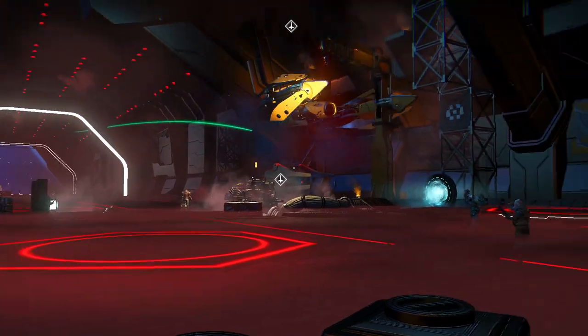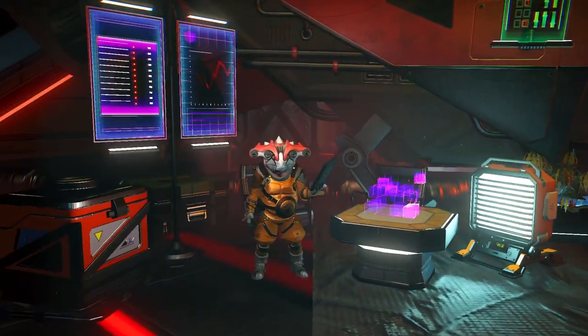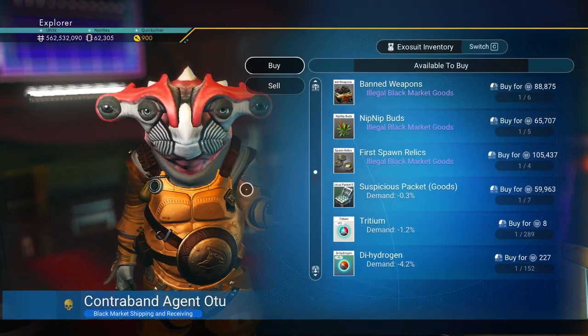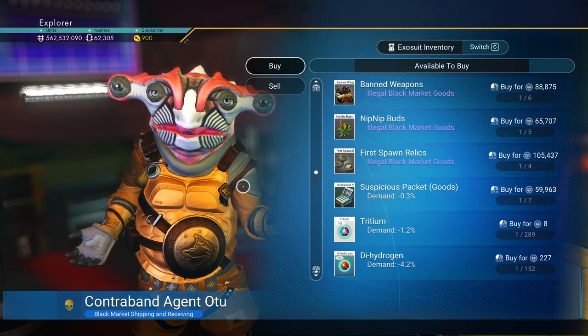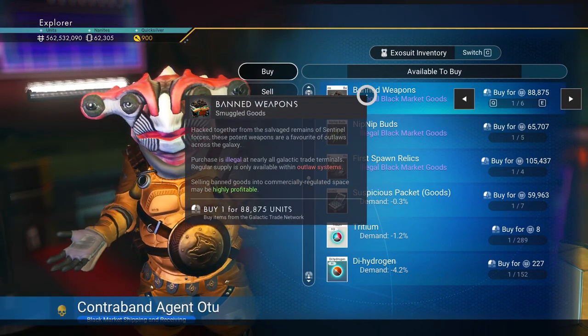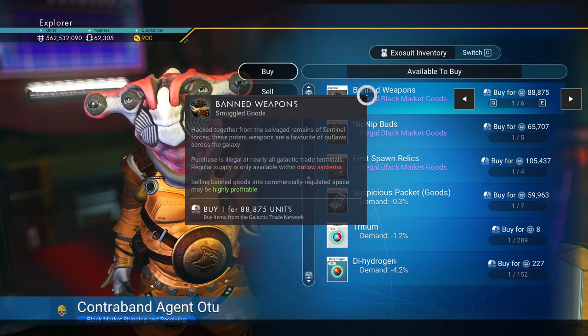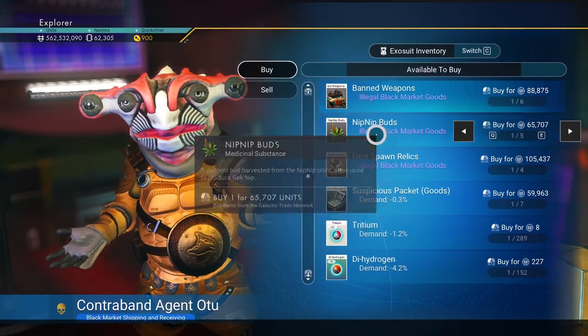We're going to talk about getting nanites first, because that's the next step after you have credits. Just talk to the contraband guy here and buy his stuff. The more outlaw systems you have, the better off you'll be, because you can work back and forth on these illegal goods. In regular systems they sell for like 150 profit, so even with a little bit of money you can start doubling up right away.